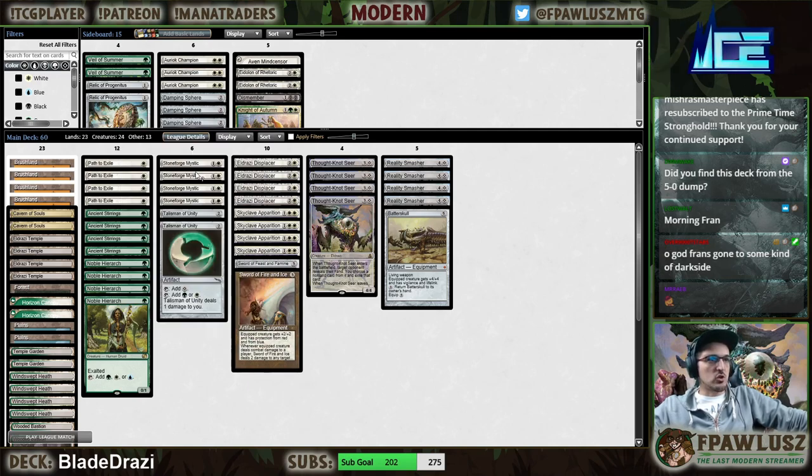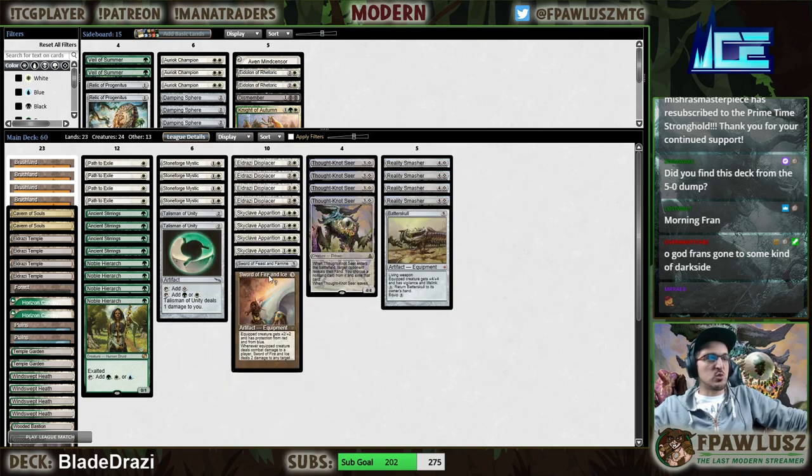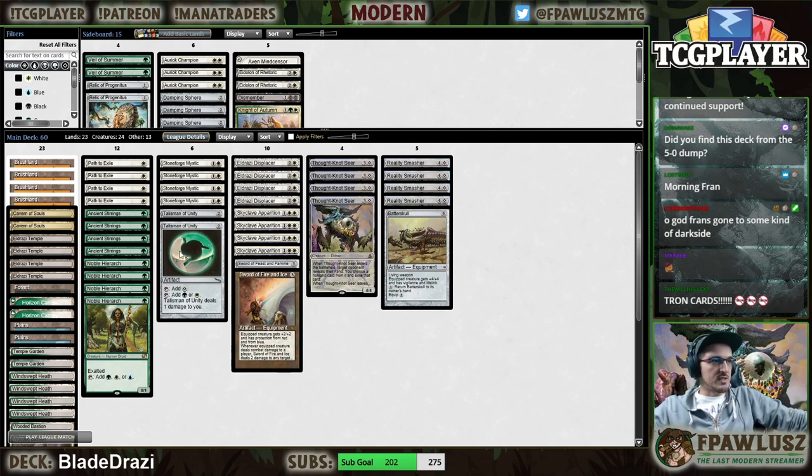Stoneforge Mystic combos very well with big dudes — suiting up a Reality Smasher with a Sword of Feast and Famine sounds reasonably powerful. So we're going to see how that works out.